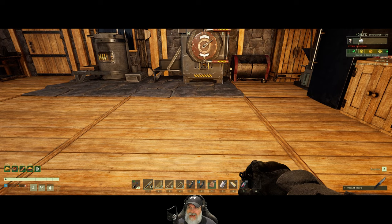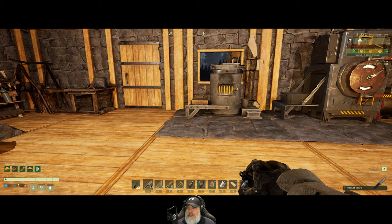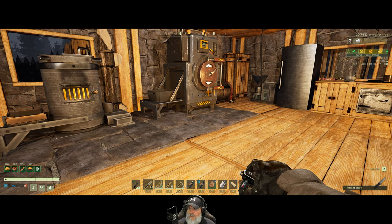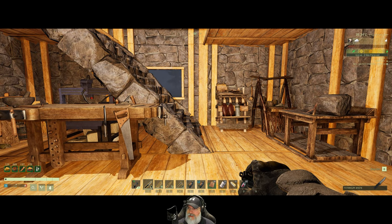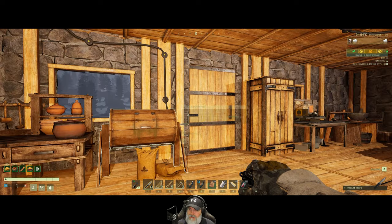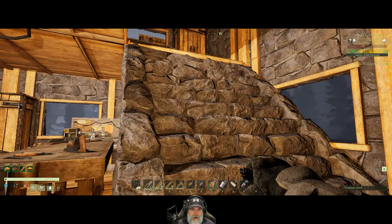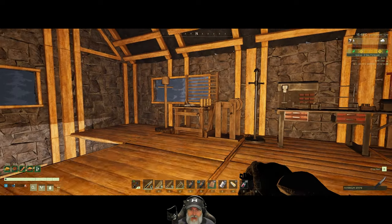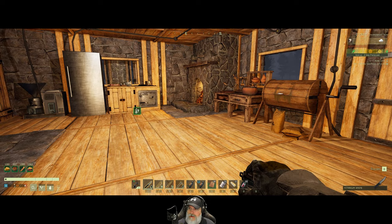Welcome back everybody to Icarus. In this episode we're going to start thinking about getting our base upgraded to concrete, because the update that now has storm severity and forecast means stone foundations can now take damage during storms. So if we want a base that won't get damaged during a storm, we're going to have to upgrade to concrete, which really sucks because I really liked the look of the stone building parts.